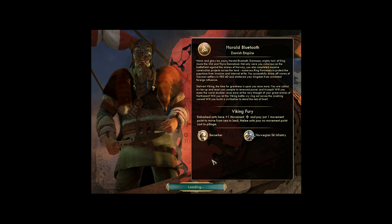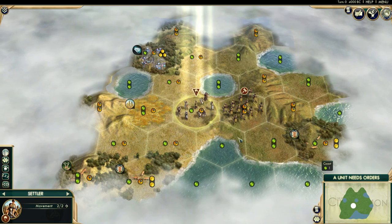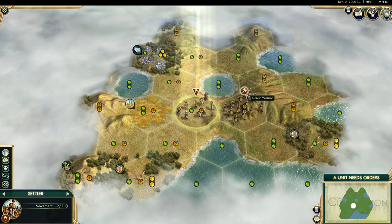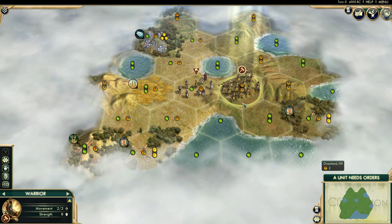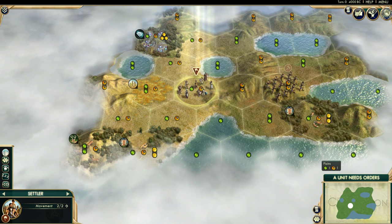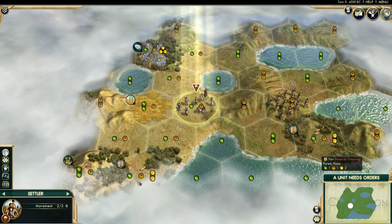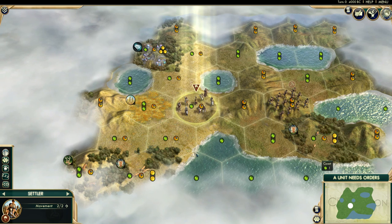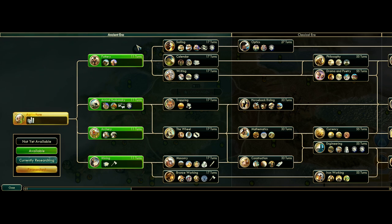Embark. We want the movement here. So what do we have here? We've got gems, we've got furs, deer, weed. We've got some production tiles, gold tiles, food tiles. Let's build here. And research-wise, I'm gonna go for sailing.